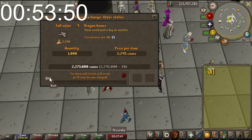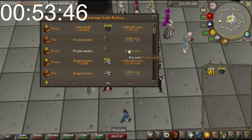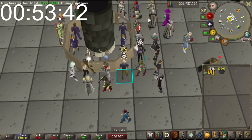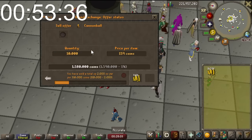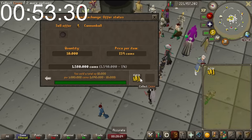The Cannonballs bought at 154 were selling for 159. The margin is already quite low, so I'll put those in for 159 and hope they sell. They're selling immediately - I made 40k on that. Not bad, that was a pretty quick flip.